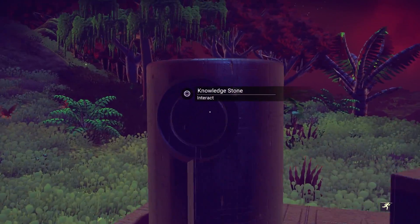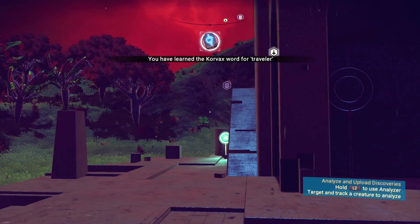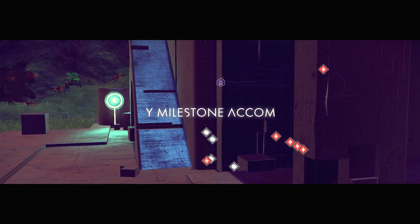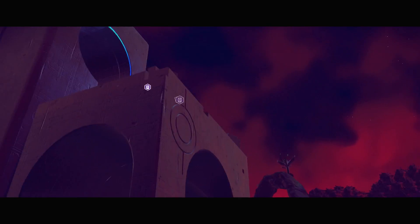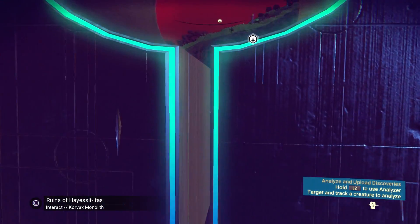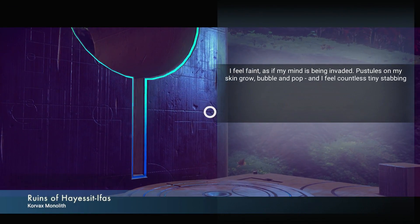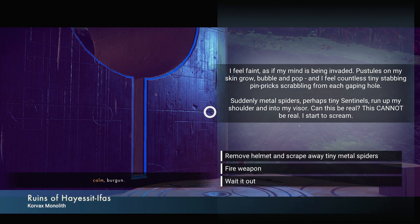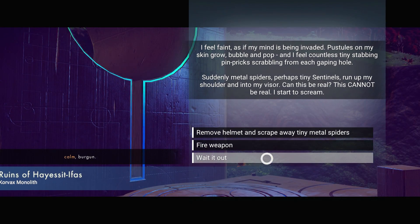Knowledge stones are always a good idea to grab. Traveler. New milestone — learn 15 words. Of course. We gotta get up there, we gotta boost. What do you got for me? I feel faint, as if my mind is being invaded. Paws tools on my skin — grow, bubble, and pop. I feel countless tiny stabbing pinpricks, scrabbling from each gaping hole. Suddenly metal spiders — perhaps tiny sentinels — run up my shoulder and into my visor. Can this be real? I start to scream. Wait it out. I'm gonna wait it out. It says calm — I know the word calm. I'm gonna be calm.